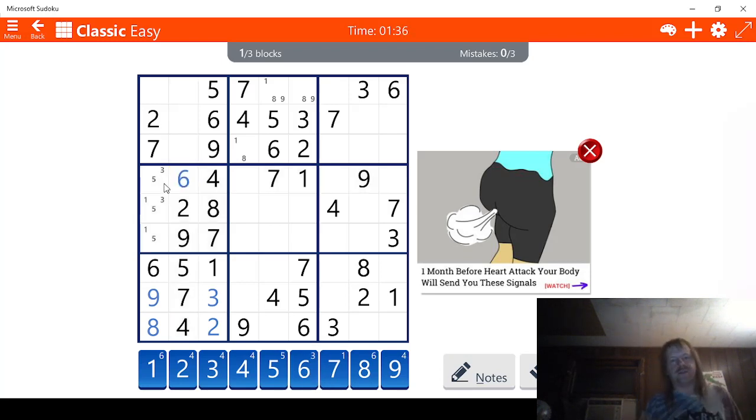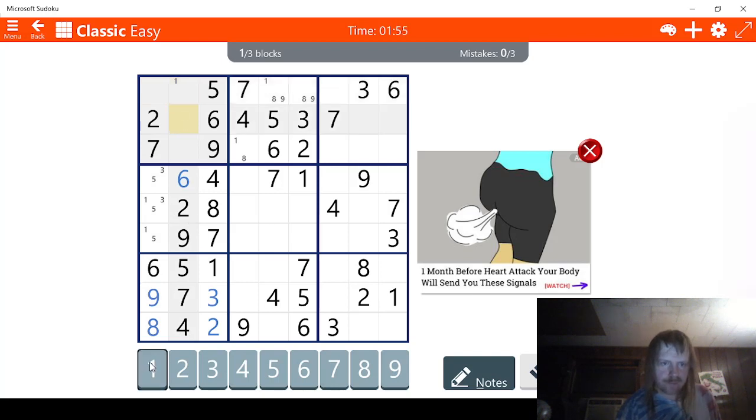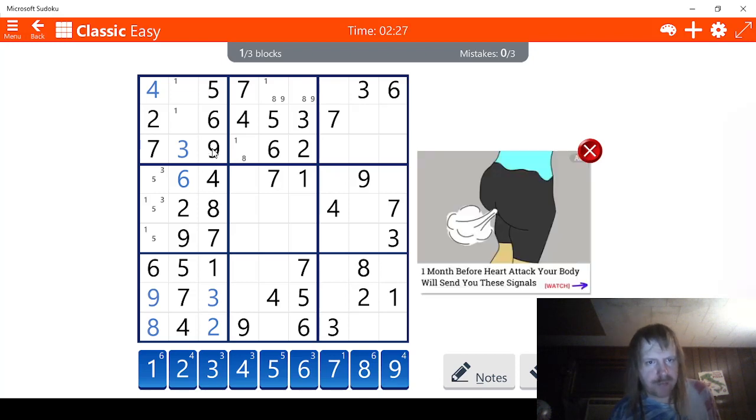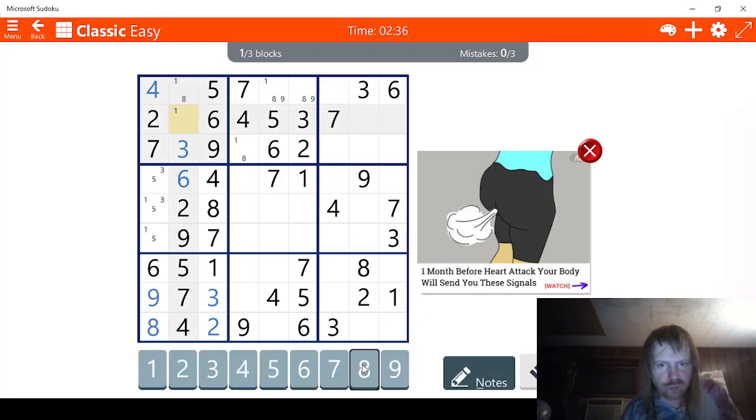Let's see what else we got. 1s are not going to be very helpful, but we might as well mark what we know. Wait — this can't be a 1 because one of the 1s has to be along here. So there are only 3 possibilities for 1. This has to be a 3 right here. This can't be 4 — this has to be a 4 right here. We're missing 8 and 9 again. We have a 9 right here, so 8s are all that's missing.